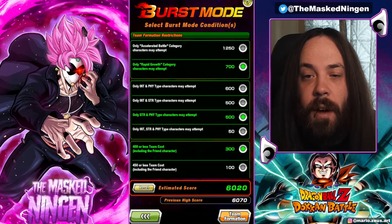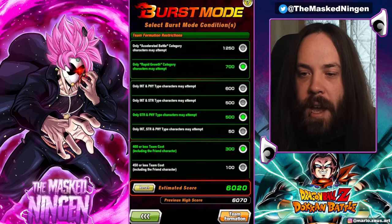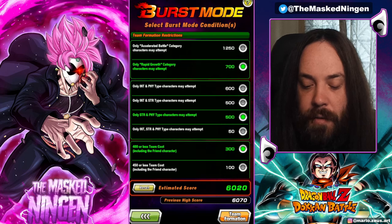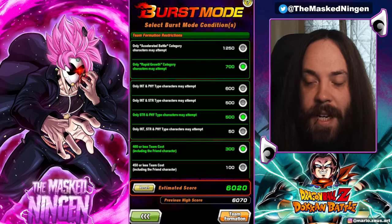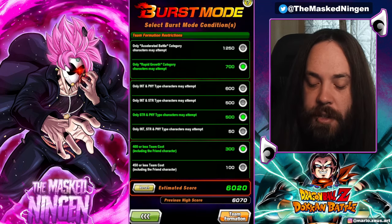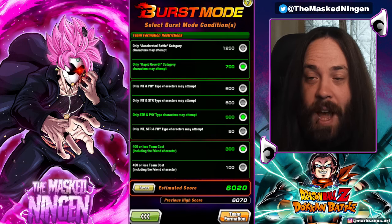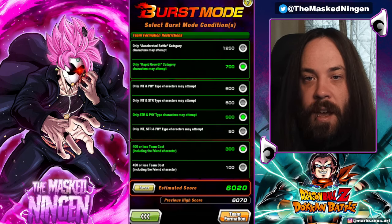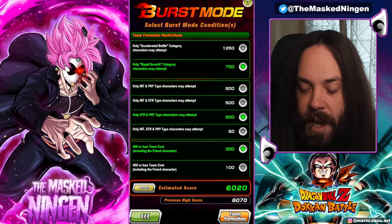Like I said in yesterday's video, I did do the accelerated battle one already. I always try and get the 6,000 points with both team builds just to show that it can actually be done. But as I mentioned in that video, if you've already done one of these — say you did accelerated battle first and got your 6,000 points — technically all you need to do to beat the other mission is just select the rapid growth character's mission. You don't have to put any of the other modifiers on; it means you'd only get 700 points, but the event would have no extra difficulty added. So it would just be the normal difficulty of a Dokkan event and you could smash through it.